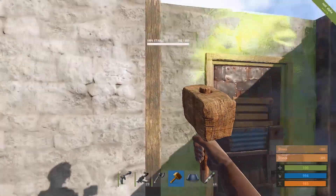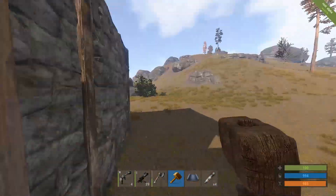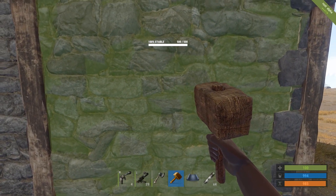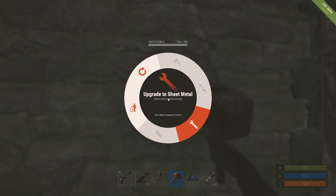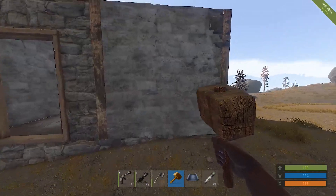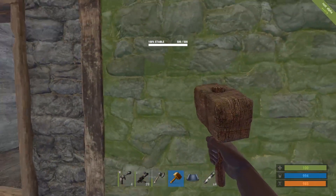There's obviously an inside and an outside of the walls and the doorway too. The lighter side is the inside and the darker side is the outside. If you get it the wrong way round, I think you have 10 minutes to be able to turn it. So with your hammer, right click again and you've got the rotate option — you can see that's rotated it. If it's the wrong way round, turn it back.